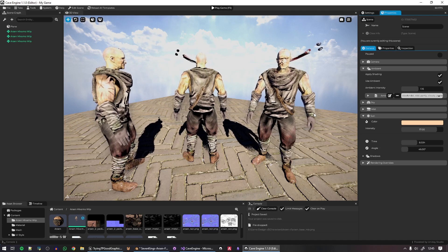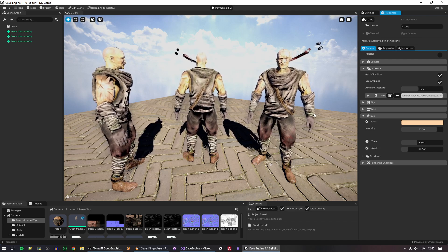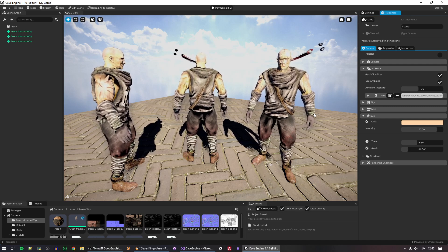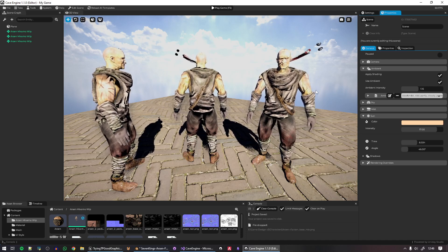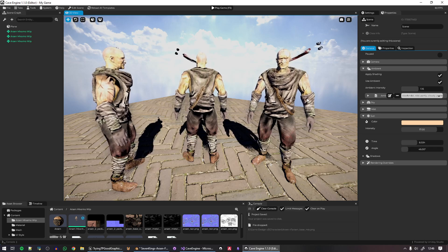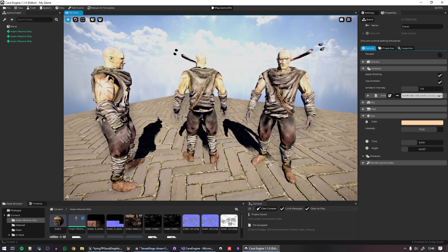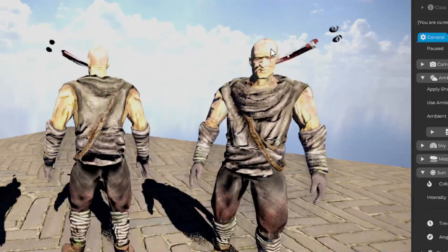I dug into Cave and found some very interesting mistakes. I had made a bunch of errors in the PBR physically-based handling calculations. Most importantly, this version of Cave does not have High Dynamic Range — the entire world is rendering in Low Dynamic Range. So if a light is too bright, it exceeds the 1.0 threshold and appears completely blown out.